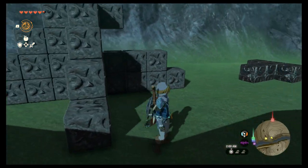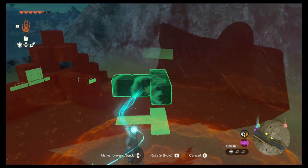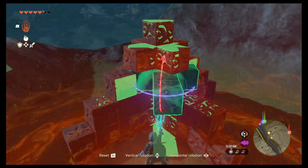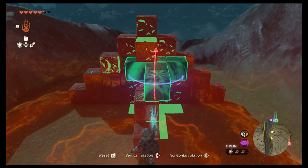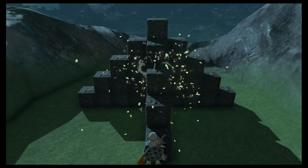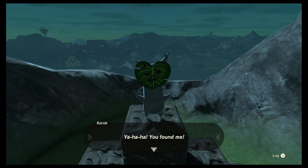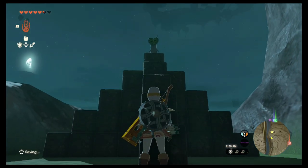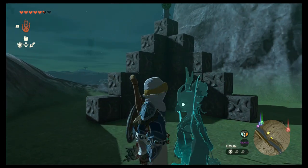Next up we have these puzzle pieces. If you see these, it's obviously a Korok seed — just got to figure out how to fit the piece in to make it complete. Each one of these will be shaped differently so you'll have to sort them out yourself, but if you look at it you should be able to figure out how the puzzle goes together.